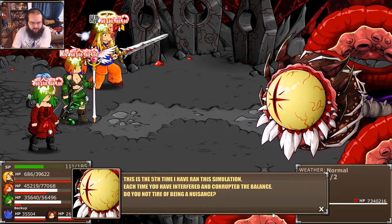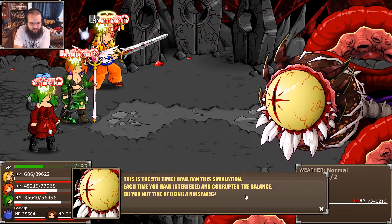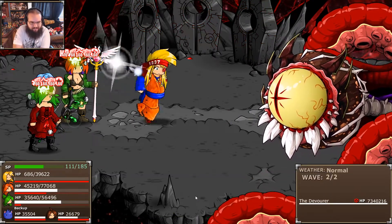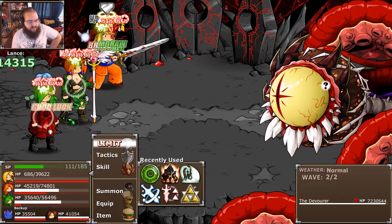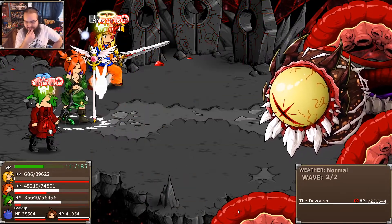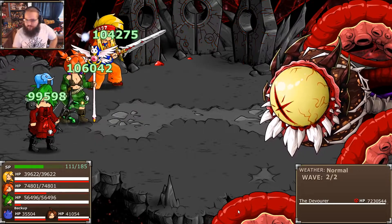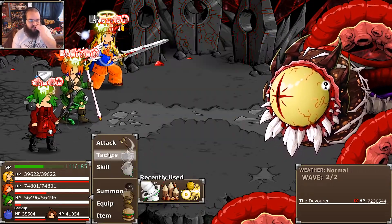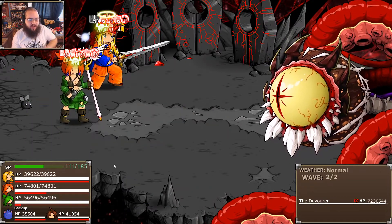The fifth time it has run this situation — each time we've interfered and corrupted the bounds. It asks if we don't tire of being a nuisance. Interesting line — it will be elaborated on more as we go on. Really, the main part of my strategy here is just kill off what it summons so I don't have to worry about it. No Legs is going to prove very beneficial.